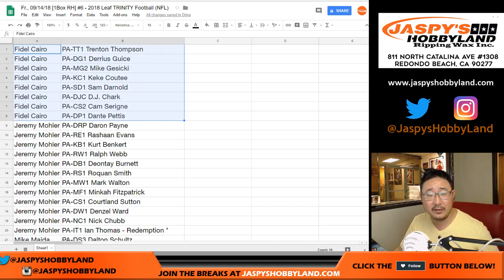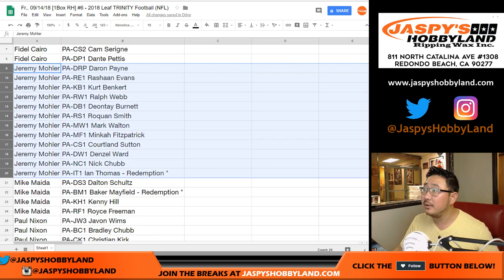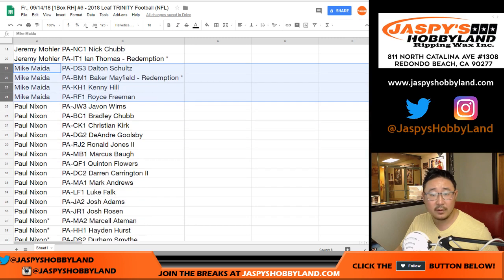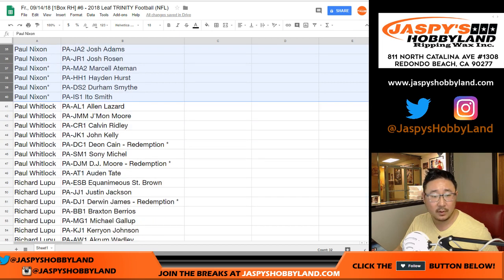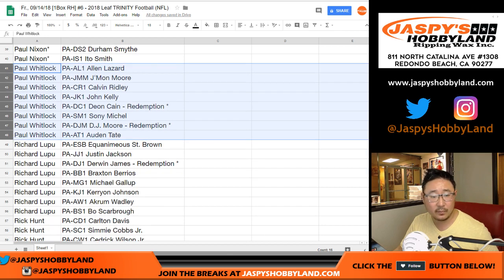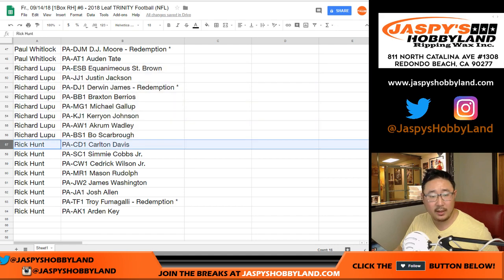So Mr. Cairo, you have these guys. Jeremy 33 with these guys right here. Mike. Paul. Paul Kuhl-Hwitt. Richard L. And Rick Hunt.